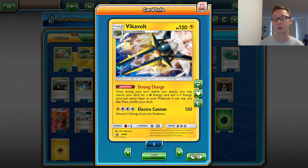Having a Bulu by turn 2 attacking is really, really good. Now, say later on in the game you Strong Charge and there's only Grass Energy in the deck — you can still get the Grass Energy. You don't have to get both. You can skip the Electric Energy, you can skip the Grass — you just tell your opponent hey, I'm just getting a Grass Energy or hey, I'm just getting an Electric Energy. You do not have to get both. It says Grass Energy and Electric, so maybe people think they have to do both — you do not.